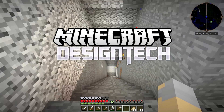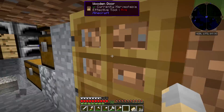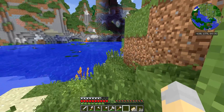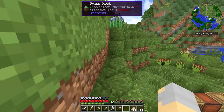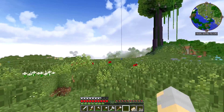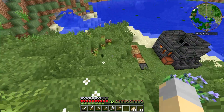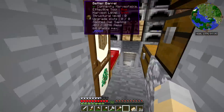Hey guys, Wells Knight here, bringing you another brand new episode of Design Tech, my own custom mod pack. In this episode, there's a couple things I would like to get done. I would like to get a starter house built, and I'd also like to get some really early game power generation going as well. So let's start with that.